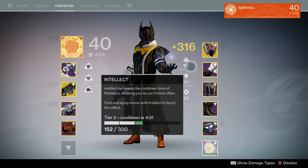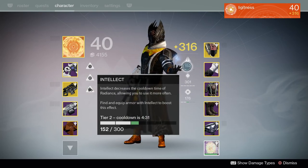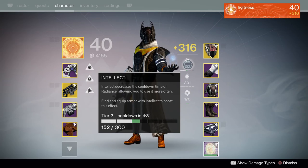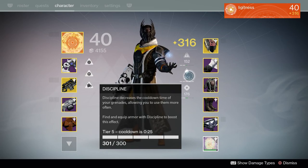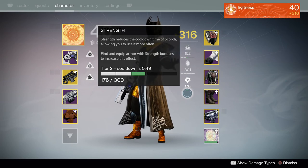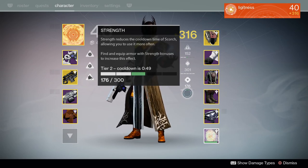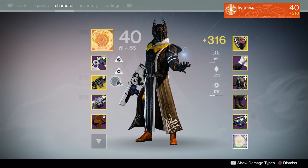Currently I have 152 Intellect, which is about perfect for the Sunsinger because you gain super energy from multiple sources, so it charges really quickly with constant kills — and four and a half minutes isn't that long to wait anyway. My Discipline is actually a little over max right now, which is super crucial for the Sunsinger. Any Warlock build that relies on grenades needs high Discipline — it is incredibly important. Strength is kind of a backup; you only really need to melee when you're panicking. Discipline, discipline, discipline — super important, super good.